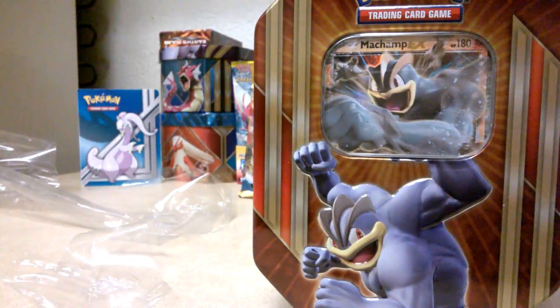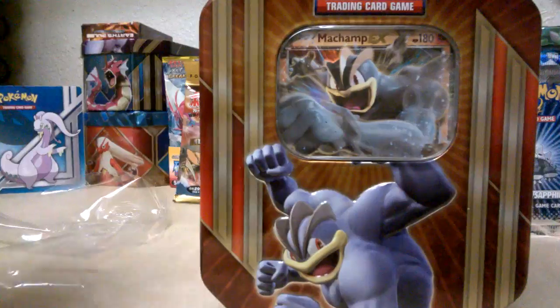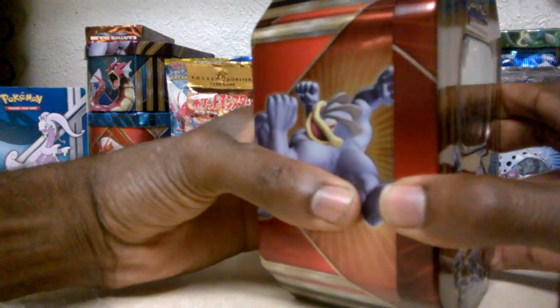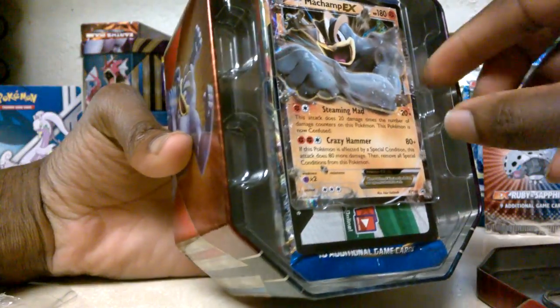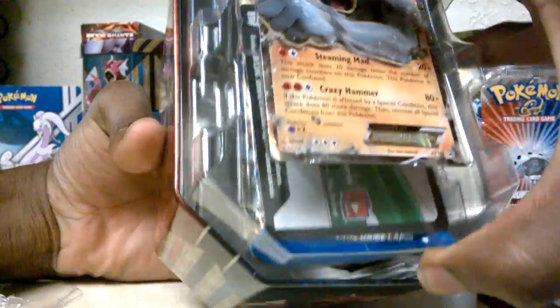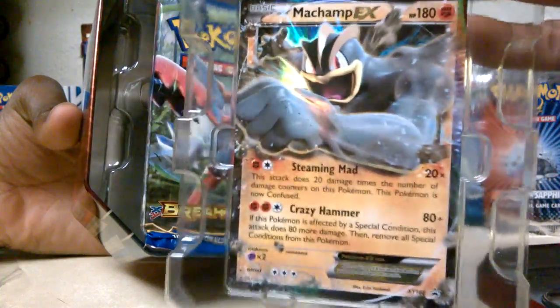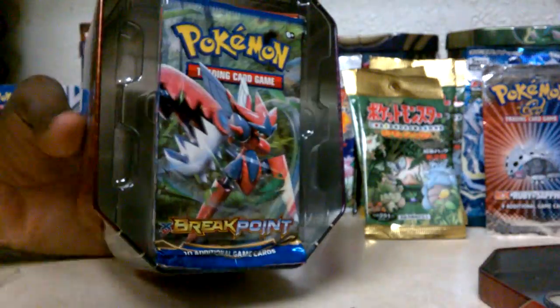All right, let me move the camera back a little bit. So we've got the Machamp 180 HP box. Opening carefully so everything doesn't fall out — they have the cool little plastic top part just for the card. And there it is: the Machamp 180 HP EX with Crazy Hammer for 80 plus damage. Setting that to the side.